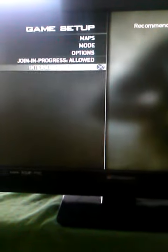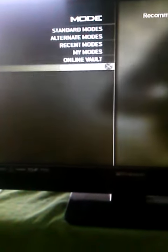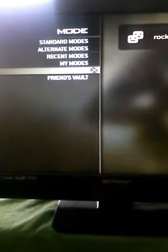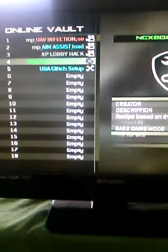So anyways, I got some other ones too, which are some private match ones — mode, my mode, empty, and they got a vault. Not sure what this is, but I'll check what this is — I'm not exactly sure what this is.